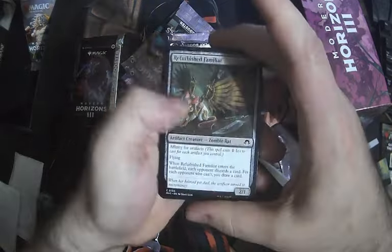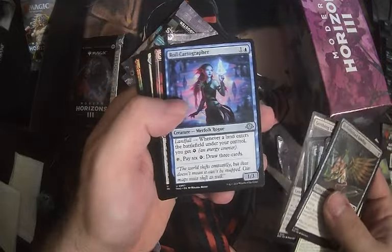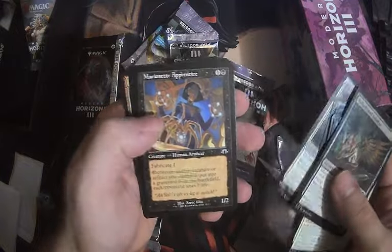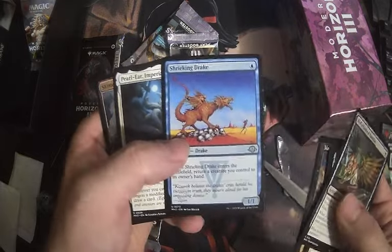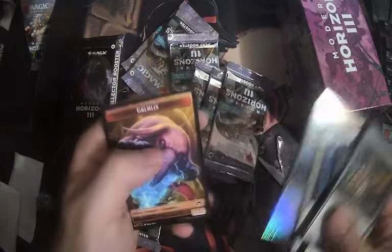Pack three: Refurbished Familiar, Void Pouncer, nothing amazing. Cranial Ram, Seeding Landscape, Royal Cartographer — great card. Love to get that for drafting energy decks. Pearl Ear — worthless. Shrieking Drake — another cool card, resets your ETBs. Foil Pouncing Prospector and a Gremlin token.